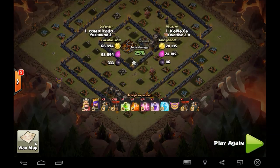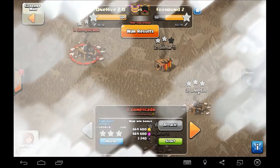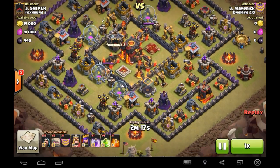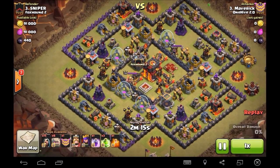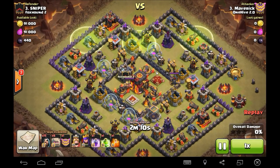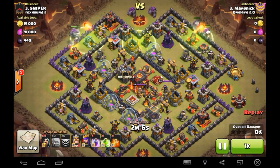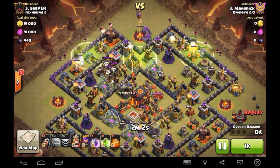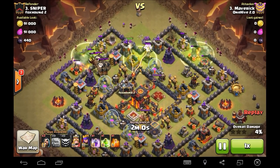That's your first of a few Town Hall 10 three stars. Our next one is Maverick sniping number three. Not the most amazing base design, but Maverick does a really good job — he's really just going for the two stars here. That's kind of the beauty of it: his queen really steps it up and makes this a three star.